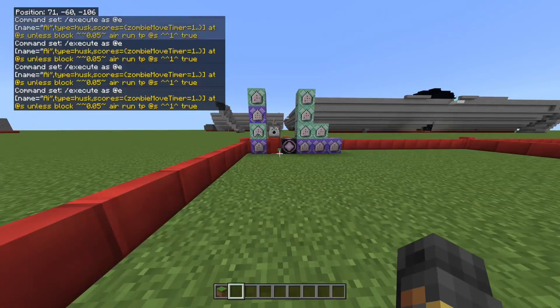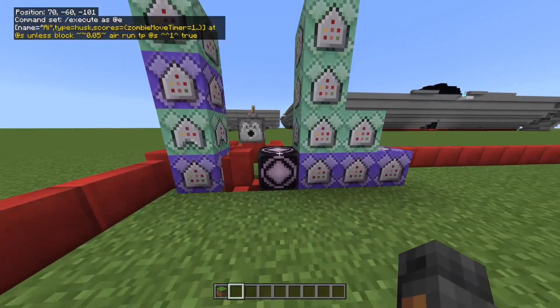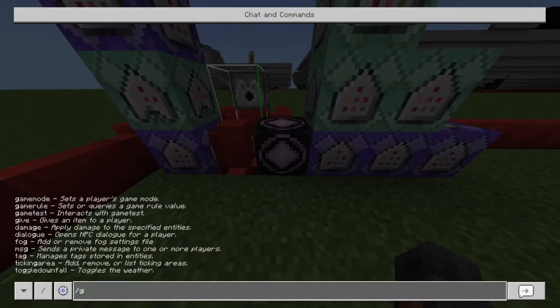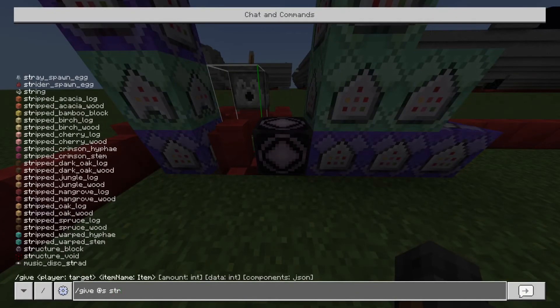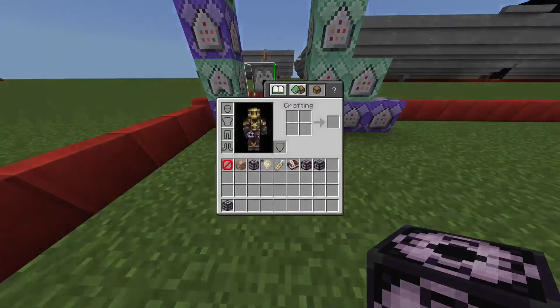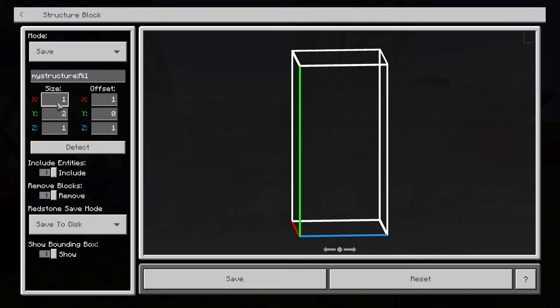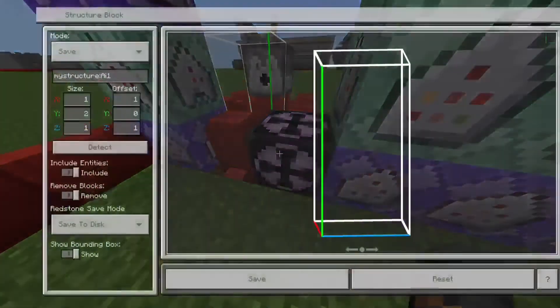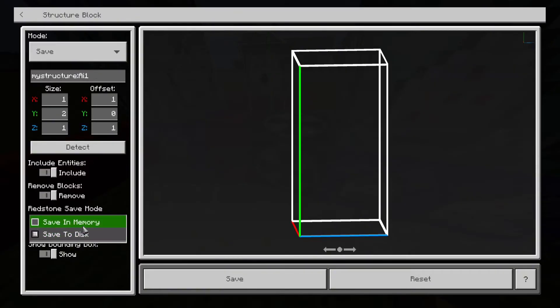Those are all the commands. Now I'll show you how to make the bot. You'll need a structure block — get it with slash give at s structure block. The settings I use: set it to save, configure the size and offset so the entity is inside it. This dispenser is just how I put the armor and the Steve head on top of the AI.